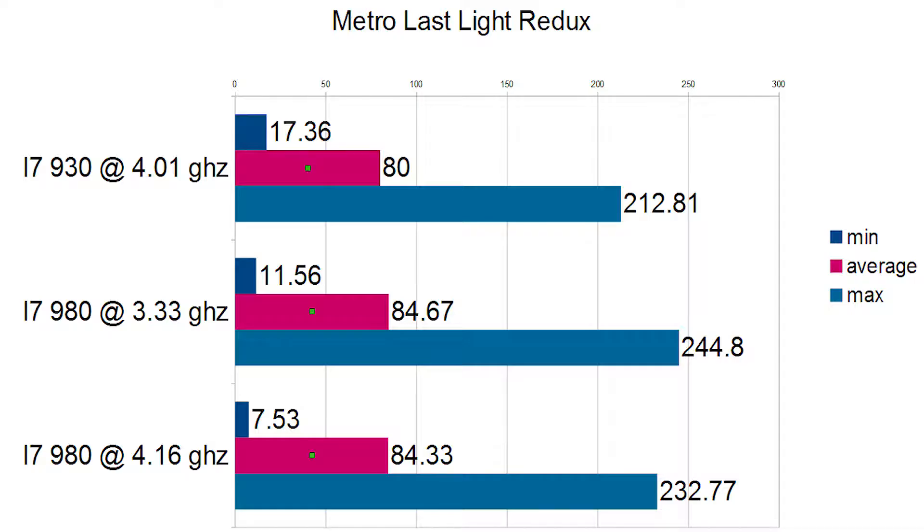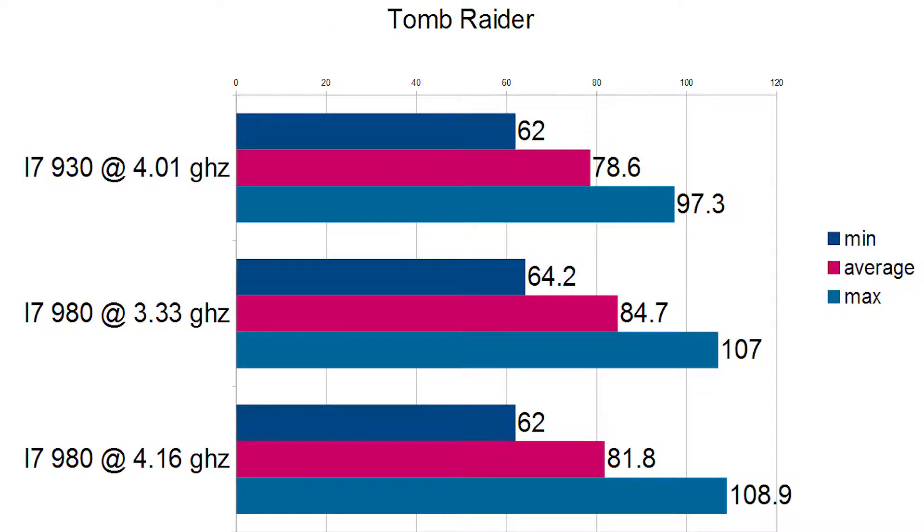Next, Metro Last Light Redux — we saw again about a 4 fps increase across the board, nothing to write home about. I did see some drops in the minimums, but those were literally just one-off frame dips on each of those runs. I'm not sure what caused that — probably my hard drive not loading properly, since I'm still on a mechanical drive and haven't gotten around to upgrading to an SSD yet. The actual gameplay doesn't show dips like that.